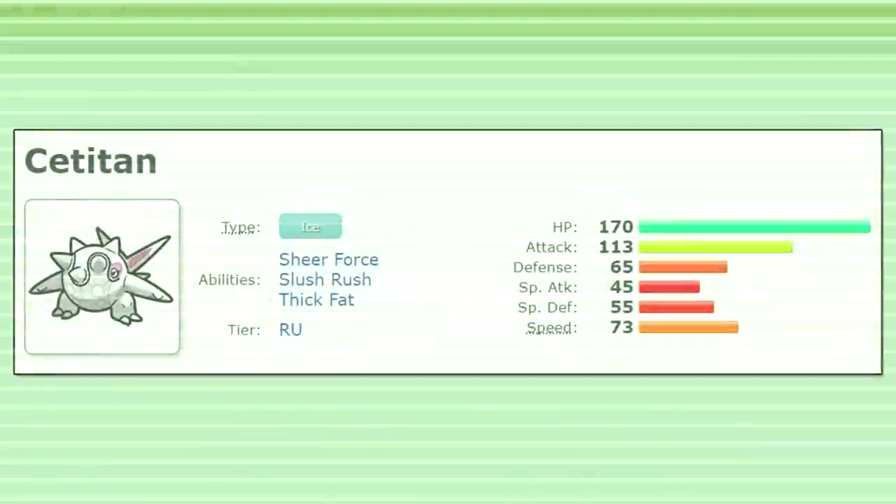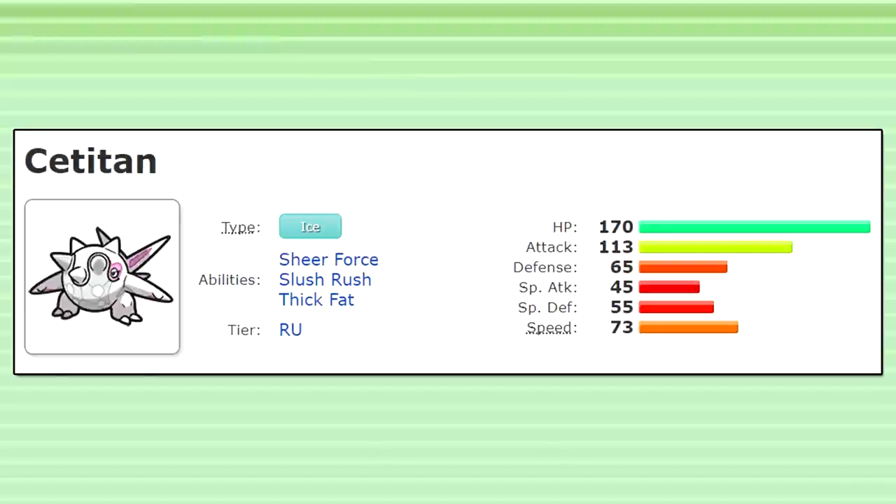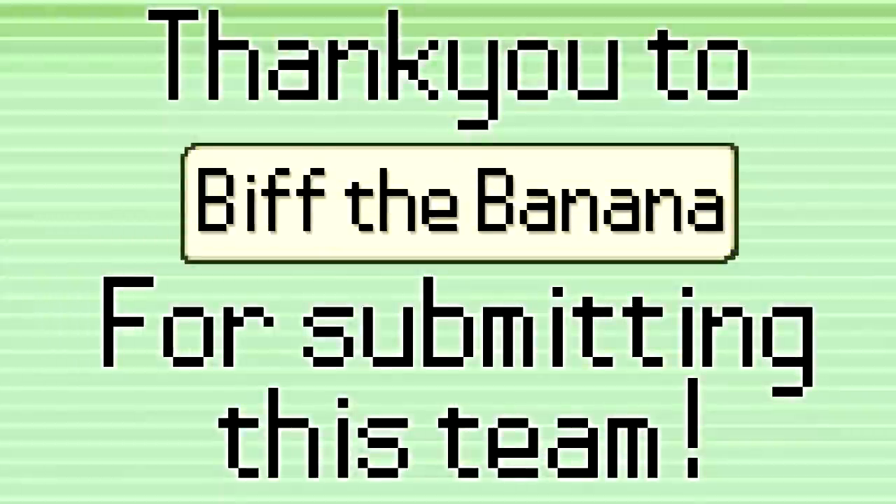Unfortunately Satitan has not been able to compete with the heavy hitters of Gen 9 OU very effectively, and has dropped all the way down to the RU tier. However, a new patron, BiffTheBanana, has tasked me with trying to make a Satitan plus Slowking team work in Gen 9 OU.